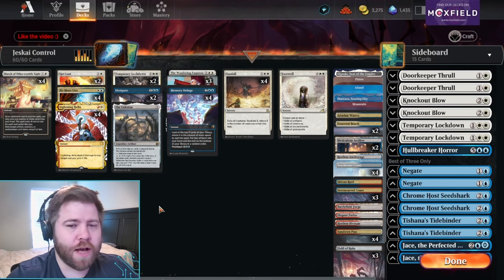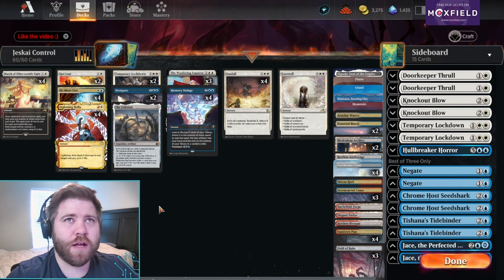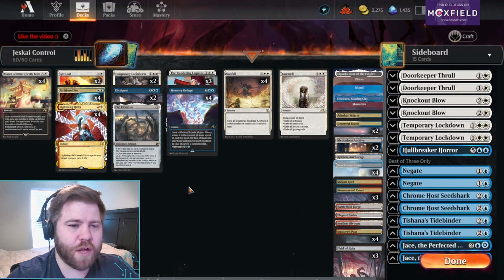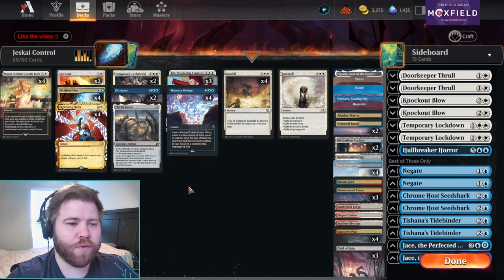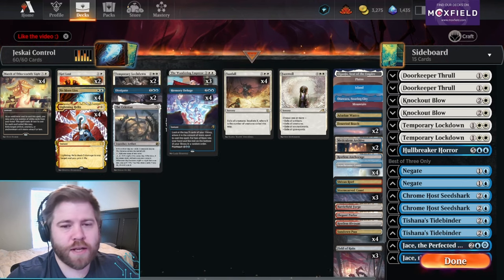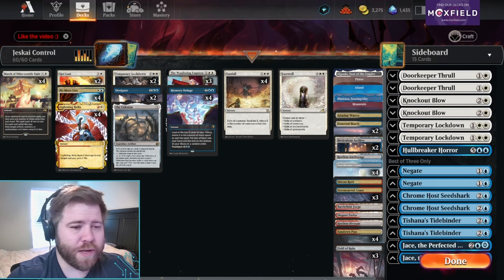Why is that important? Convoke is everywhere. If you've played any semblance of Arena, or watched any standard content, or played any standard yourself outside of Arena, you know that Boros Convoke is one of the best decks in the format, if not the best deck. Life gain is going to be pretty important. We have this that kills their creature and gains three life, which could be the difference between winning and losing.